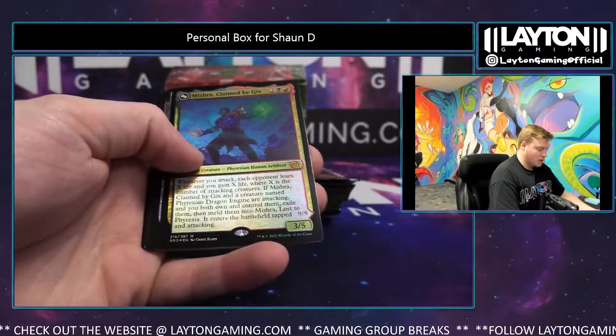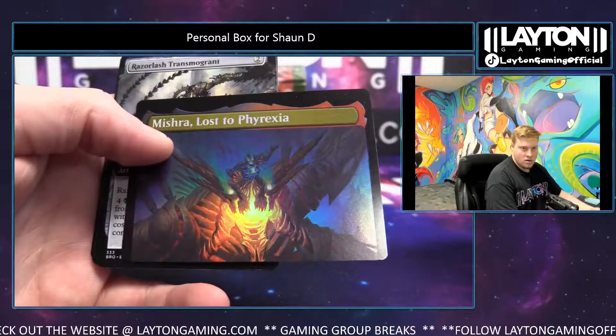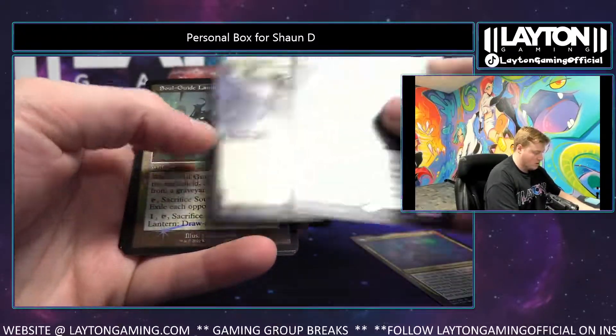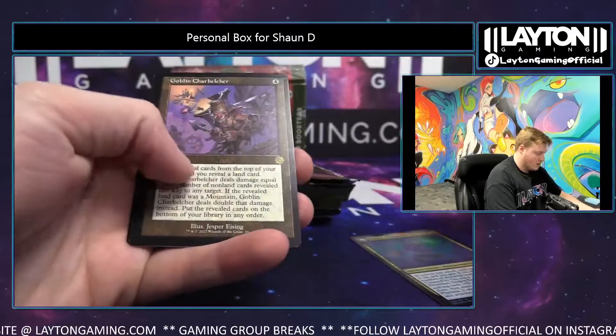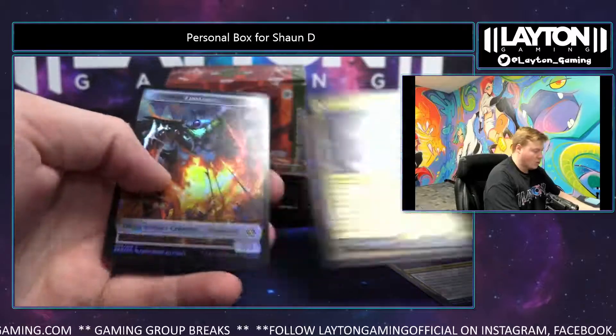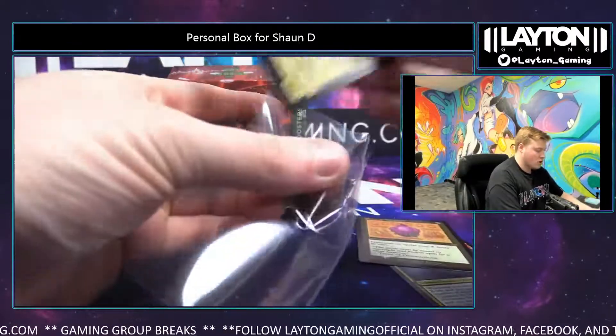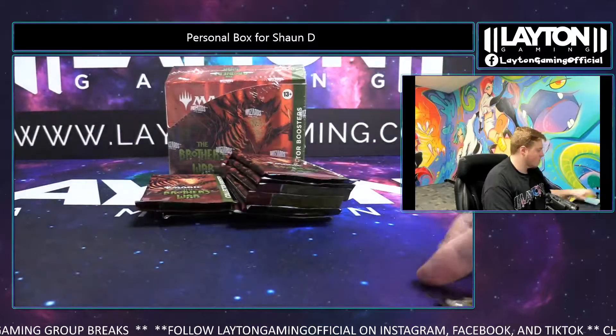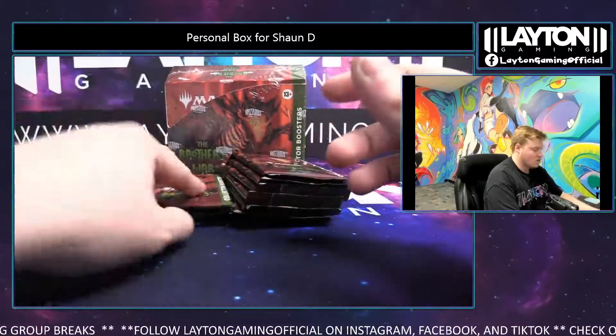Claimed by Gix — nice foil there, really nice foil. Could start to break again, Sean. Megatron, Thorn of Amethyst — nice foil retro there. Good starts, good starts, lots to go.